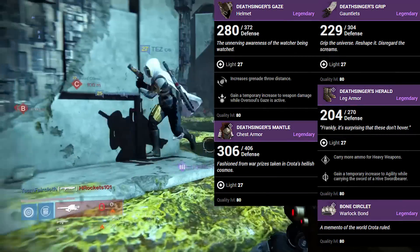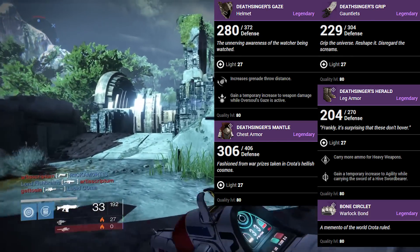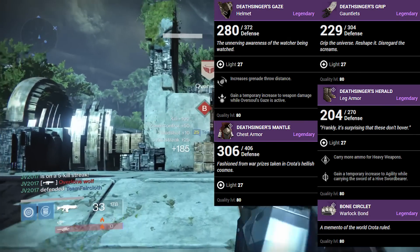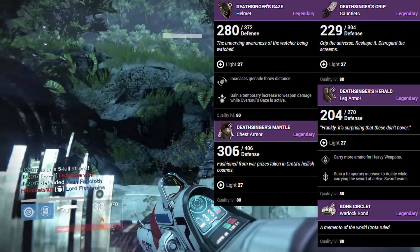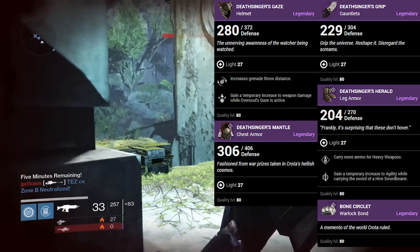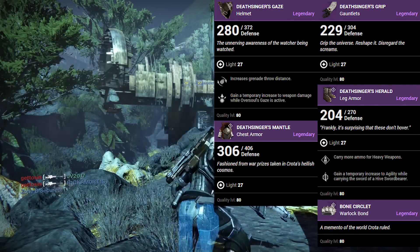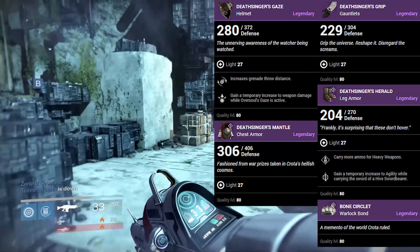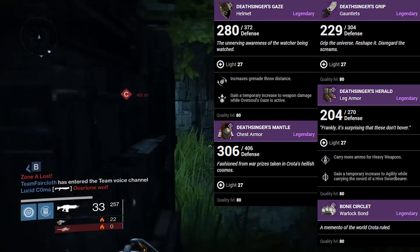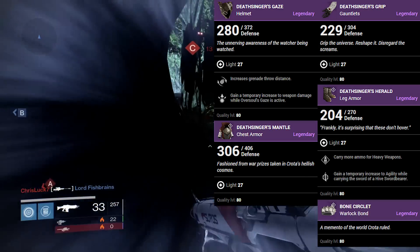The final set is, of course, the Warlocks — the Deathsingers Raid set. We're looking at the same modifiers pretty much across the board. However, on the helmet, the first modifier increases grenade throw distance — that's really the only difference. Everything else seems to be the same. This data was mined from the game; these assets were put in on the newest update, so it's not concrete, but it's as close to concrete as it gets. The Warlock Bond is called the Bone Circuitate, and it actually looks pretty cool — I hope it glows, because I love glowing Warlock Bonds.